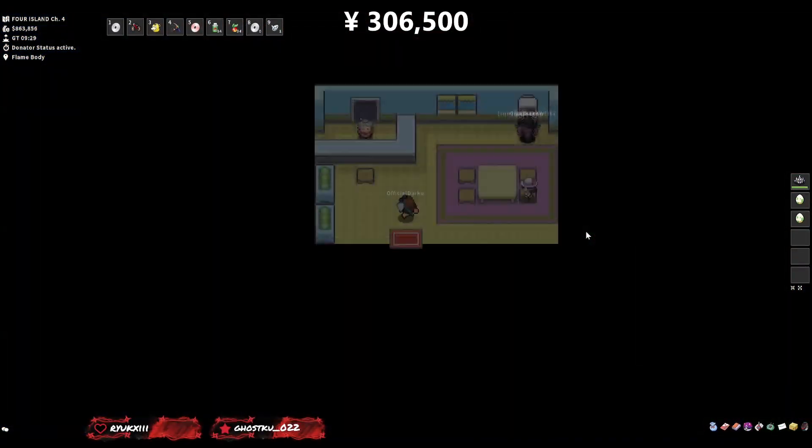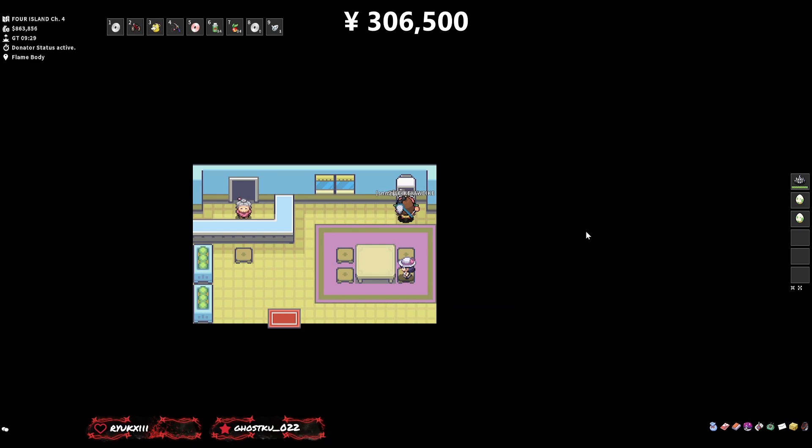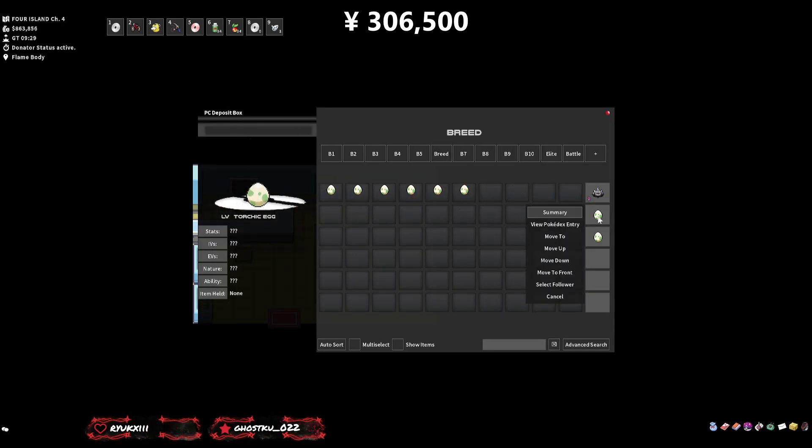Now that we've finished all of these, I want to mention: if you have loads of time and don't want to force the breeds, you could save at least 5,000 every two eggs. For instance, I needed to force the Torchic female and one male, but for the third egg I could have left it no gender and forced the opposite of whatever hatched. If you're just trying to get a good breed, 5,000 isn't much, but it can add up.